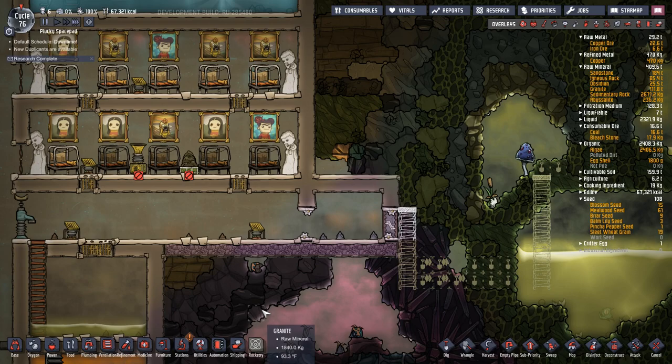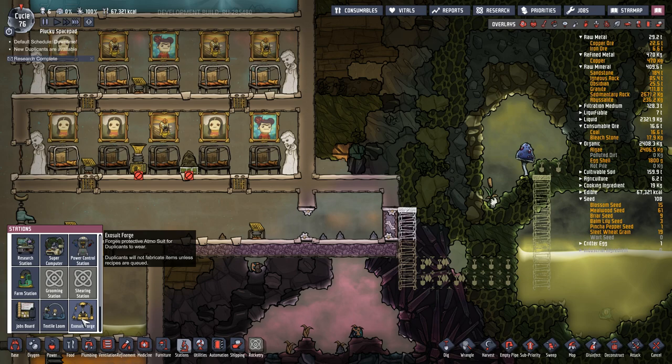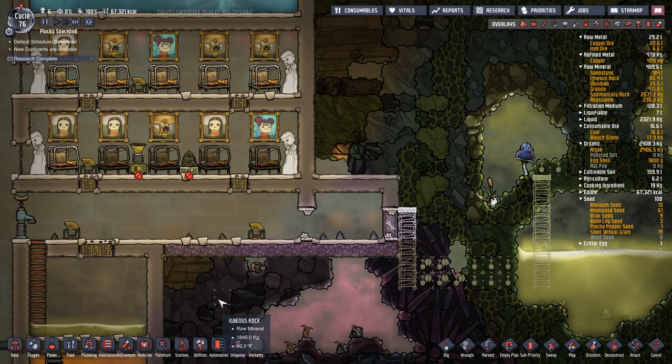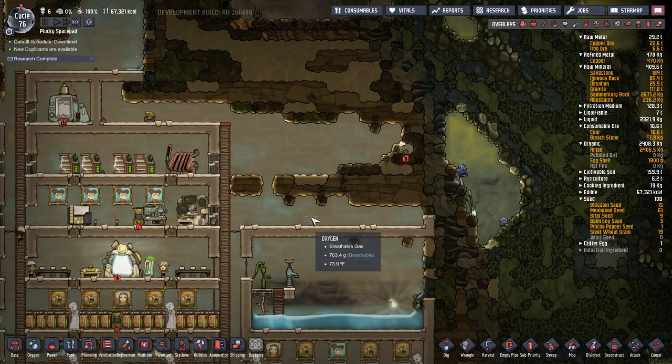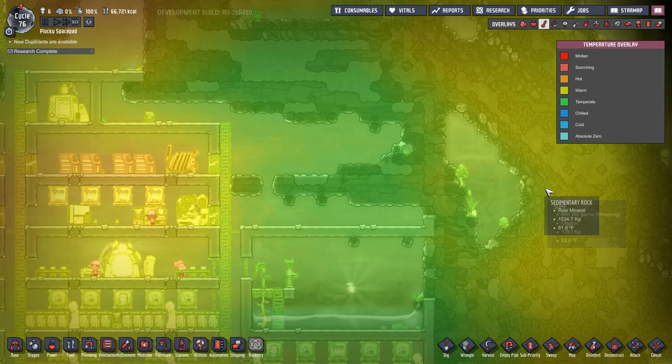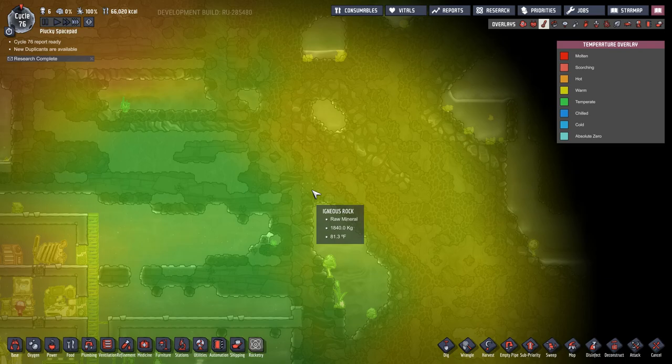While one of them is digging, let's look at what this would be under - stations. We have to make an exosuit forge. 480 watts. That's going to have to be built up here. Let's unpause the game. Heat's not an issue up here - 83 is not that big of a deal.